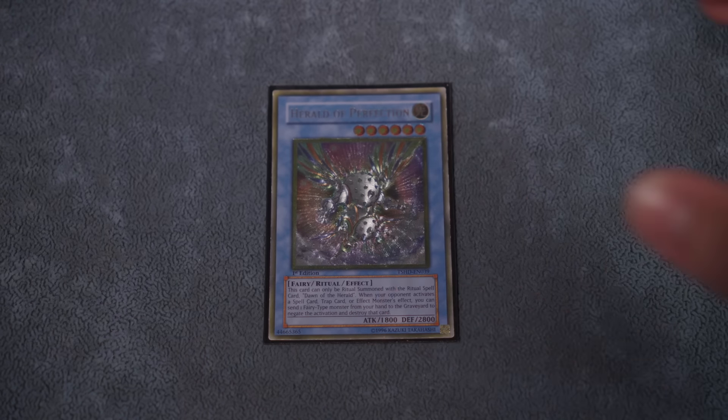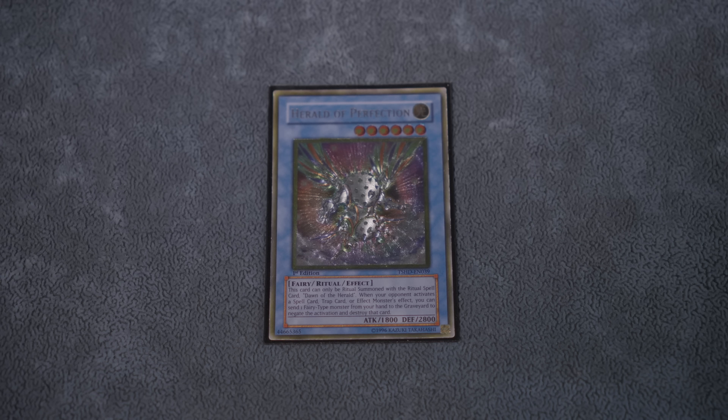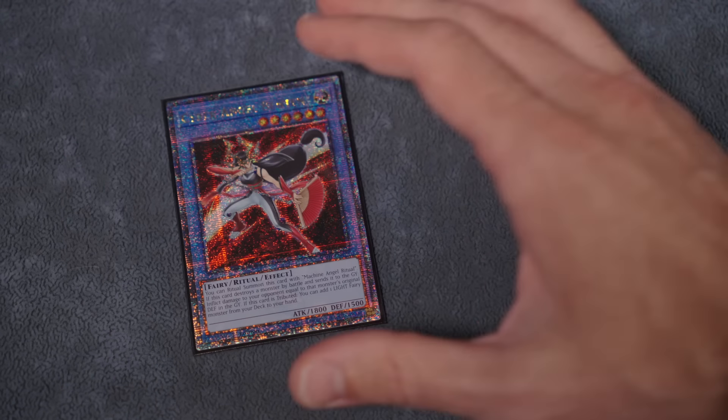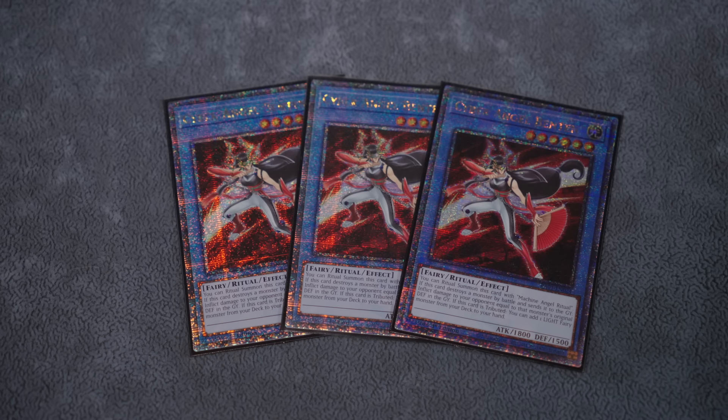Now we get into the real stars of the show. Our boy Herald of Perfection — this is the goat, and our whole build is built around him. Everyone who hates Drytron thinking it's an unfair combo deck that just spits out negates — you're right, and we're going to happily keep on doing it. Alongside Perfection, we've got the full squad of Ben 10s — I'm never cutting this card to two ever again.